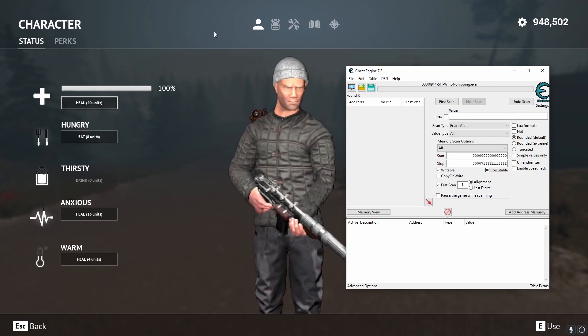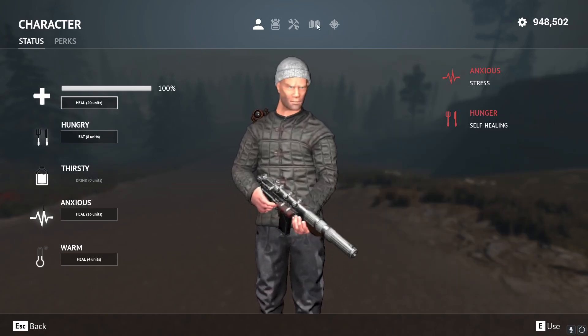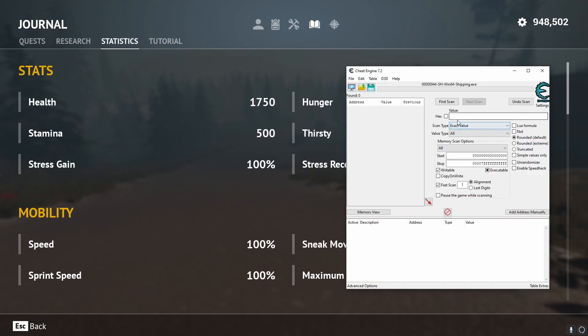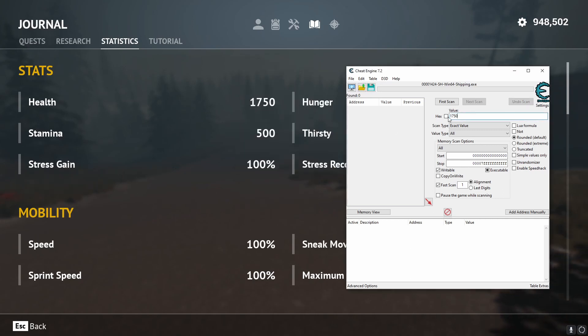However, we do have an initial value because if we go to our journal page and look at our statistics, it shows us our current health value. So if we know our health value is 1750, make sure your value type is set to all — I'm pretty sure this is a float. Type in 1750. Well, it would actually help if I choose our current process, that's Desolate. So we know our health is 1750 and we're at 100%, so we'll go through our first scan.